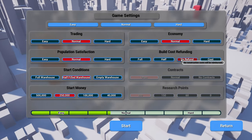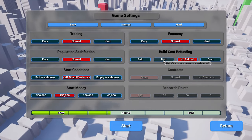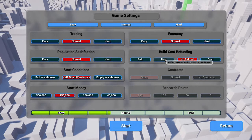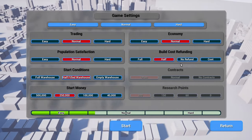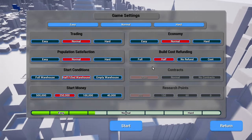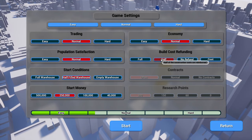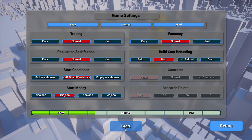Looking at build cost refunding - there's no refund by default, or half the construction costs. I'm actually going to toggle that to half. I kind of like getting some money back when you build something in the wrong spot and want to move it. So we'll just tweak that and go with everything else the way it is. This is my first time jumping into the demo.